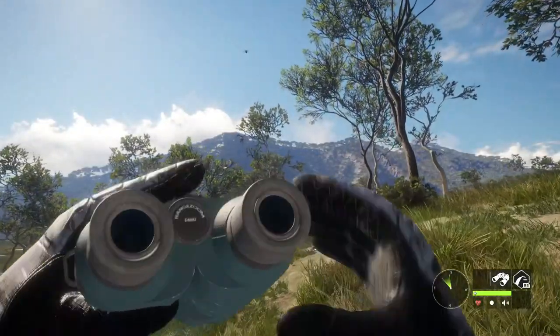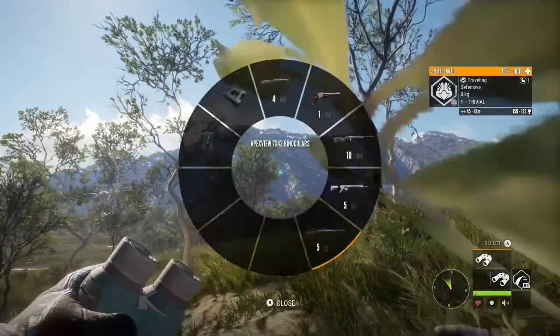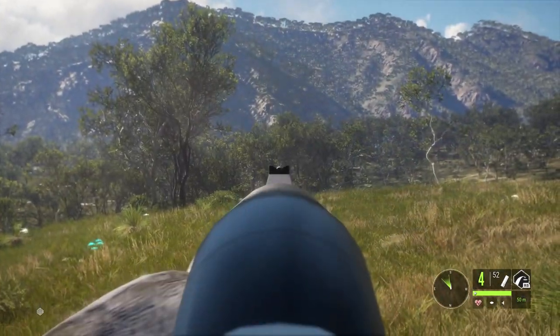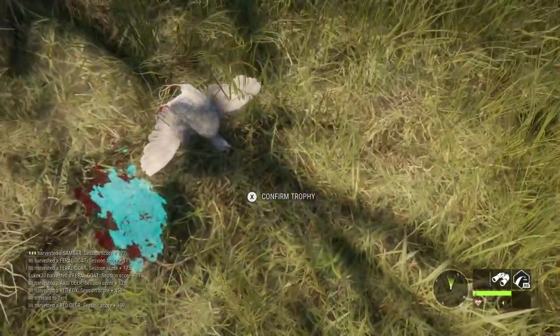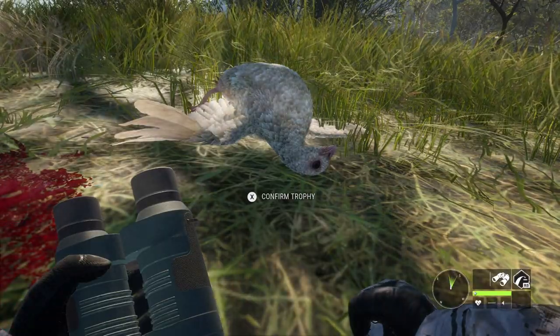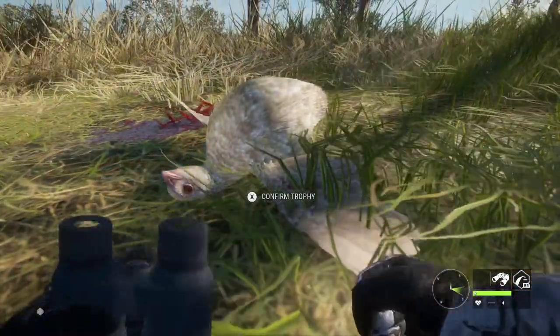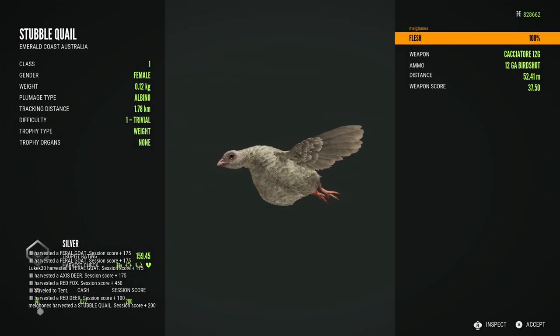Moving on to the next set of clips — we are taking a look at some stubble quail. This first clip was actually recorded on release day and I just haven't had a chance to put it in a video with all the craziness going on lately. On release day I picked up the disturbed vegetation of an albino stubble quail, tracked it down — panicking about losing it — and finally got to take her down with the 12-gauge shotgun. She's a beautiful albino.